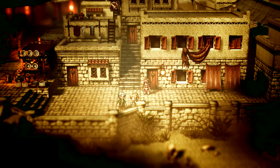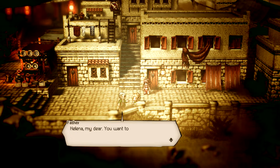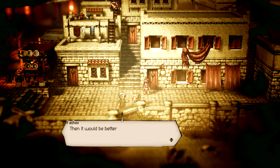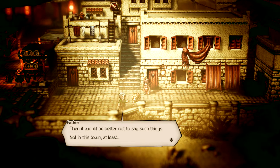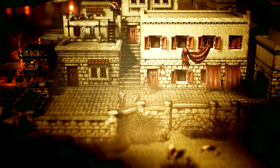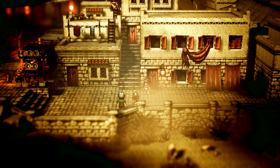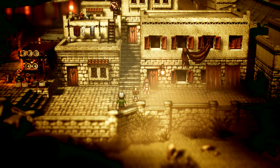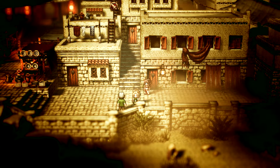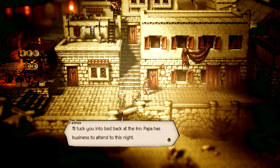'A dancing girl — that's a dream best forgotten.' 'But why, papa?' 'Helena, my dear — you want to grow up to be a fine lady, yes, like the princess you will play. Then it would be better not to say such things, not in this town at least.' 'But what's wrong with dancing — it's so much fun?' 'What — look at her, she's beautiful.' 'Hello, child.' 'Oh come now, Helena — this way. I'll tuck you into bed back at the inn. Papa has business to attend to this night.'